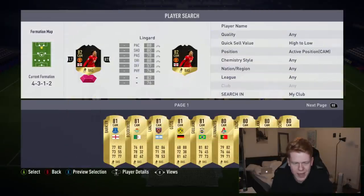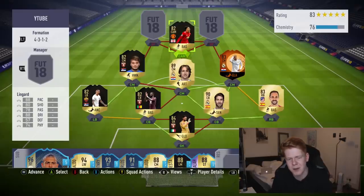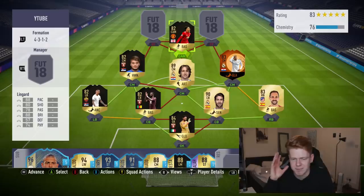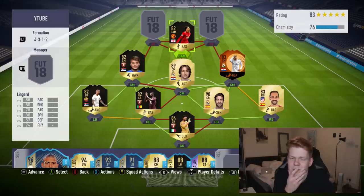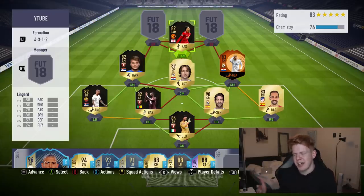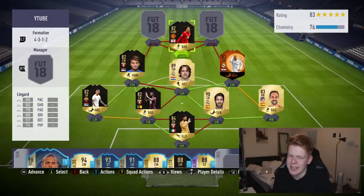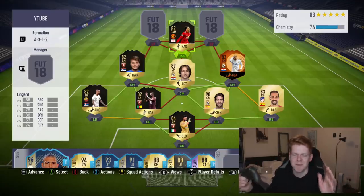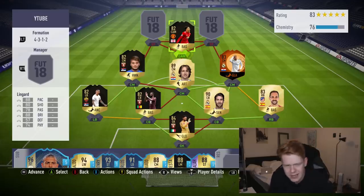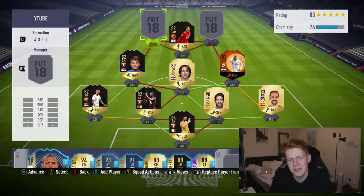Moving into the CAM, we have got Jesse Lingard, the man of the moment for United — just doing absolute bits for them. I personally think he's their best player in form right now. I'm not saying he's better than Pogba, but at the moment I think he's United's best player. On this game, for an 82 rated card: 88 pace, 80 shooting, 78 passing, 88 dribbling, 74 physical. That is very decent indeed.